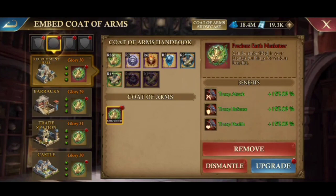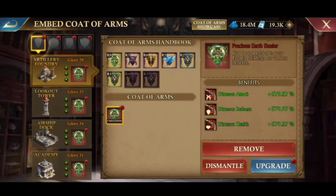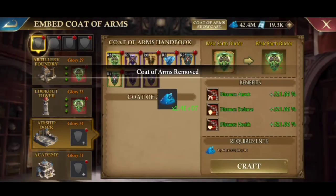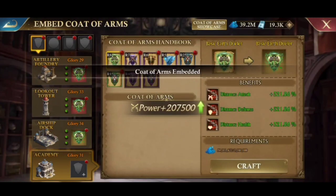But stay tuned, because I will tell you an easy way to increase the score without calculating using the score table, and how to make a decision whether to buy airship parts first or badges.